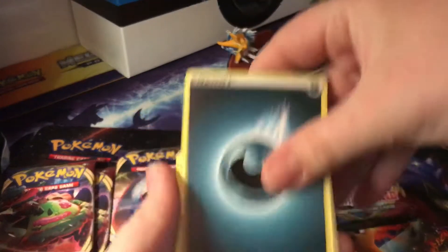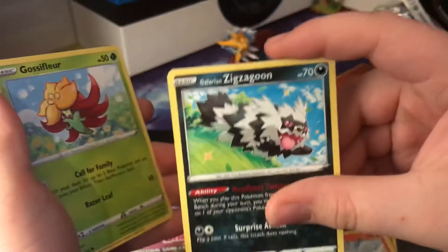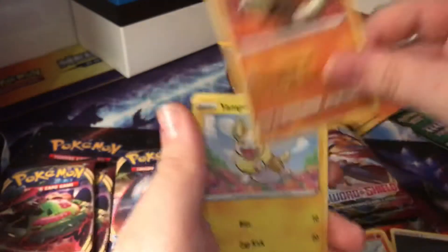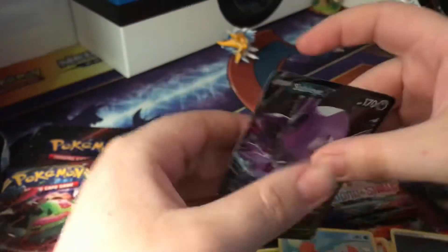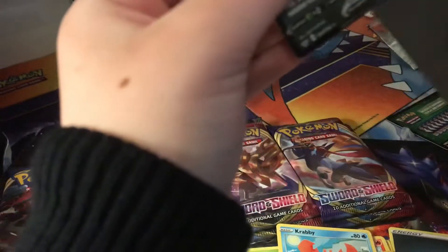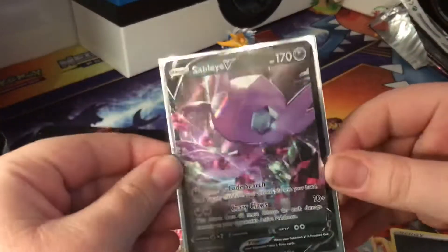Yo dude, that's insane! Oh my gosh — I see something! Bead Raboot, Galarian Zigzagoon, Amazing Glossy Ferret, Silicobra, Yamper, Crabby — yo! More Pico and Sableye V — my first ever V card! That sounds bad but my first ever V!